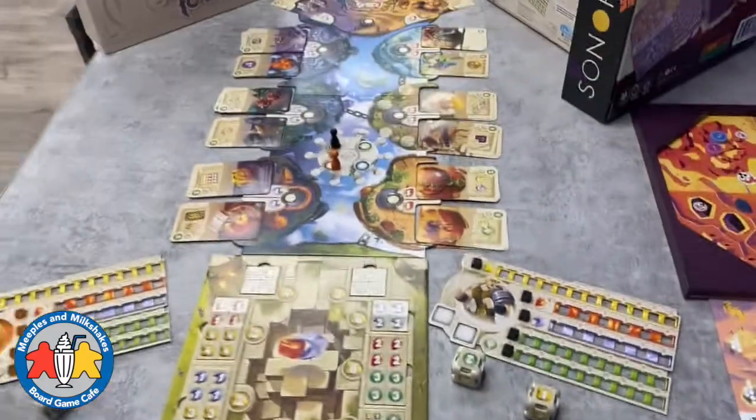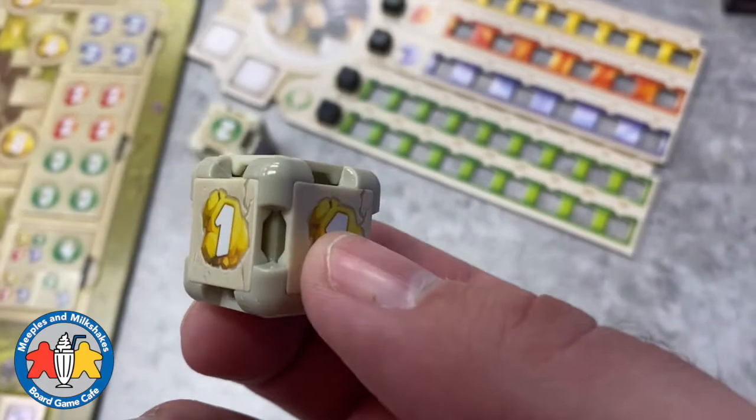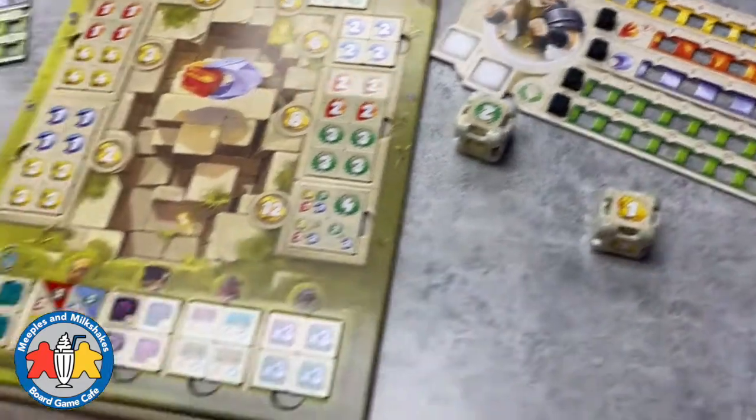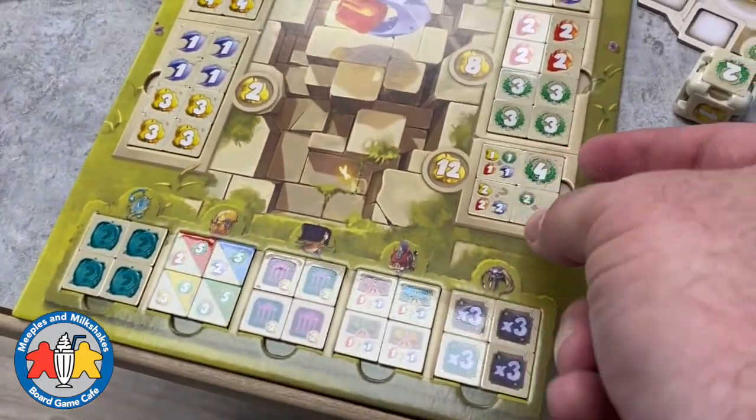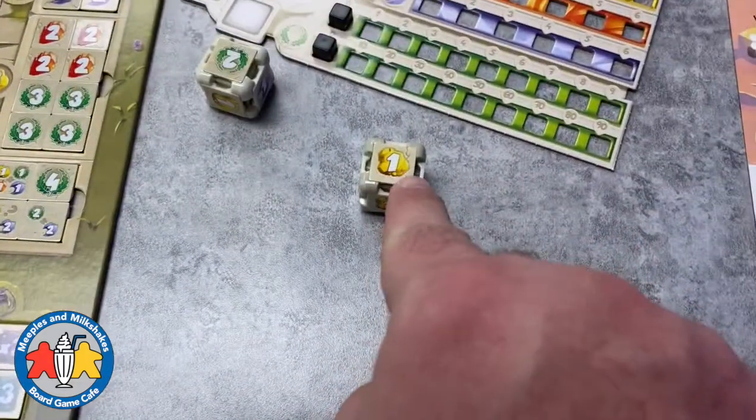Dice Forge is a really fun family game. Every turn everybody's rolling their two dice. You can actually pop off the faces and replace them with new faces — they cost gold, which you can earn in order to get those upgraded faces.